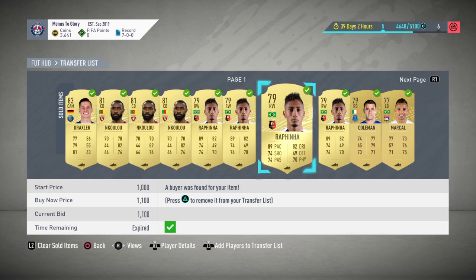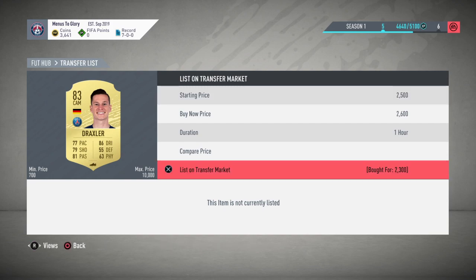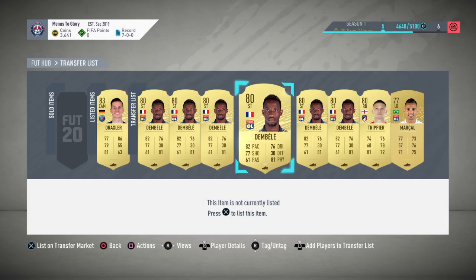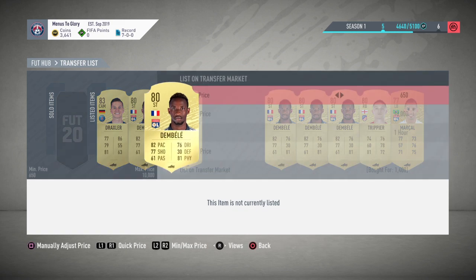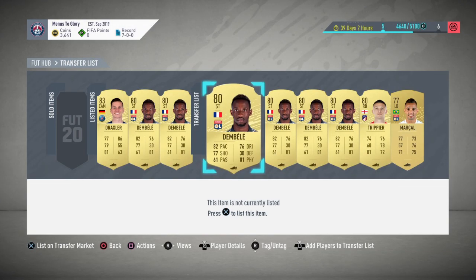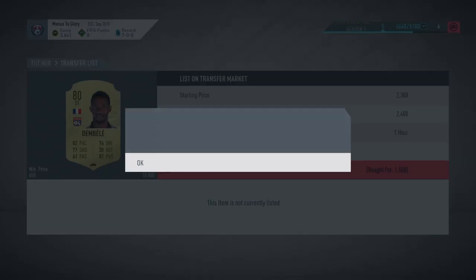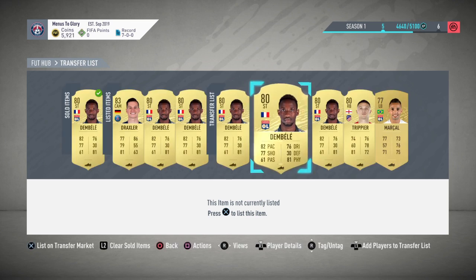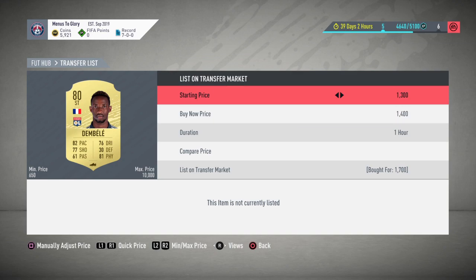So let's go back to the trade pile. We've got the Draxler that we can sell for 2.6 — probably should have listed him for 2.7. I've got the Dembeles I can list up now for 2.4. You'll see I got one for 1.7 earlier on today on a snipe, that one for 1.4 — about 800-odd coin profit. Drop that back down — 1.5 there — another 900 coin profit on those cards. Dembeles are starting to sell already.